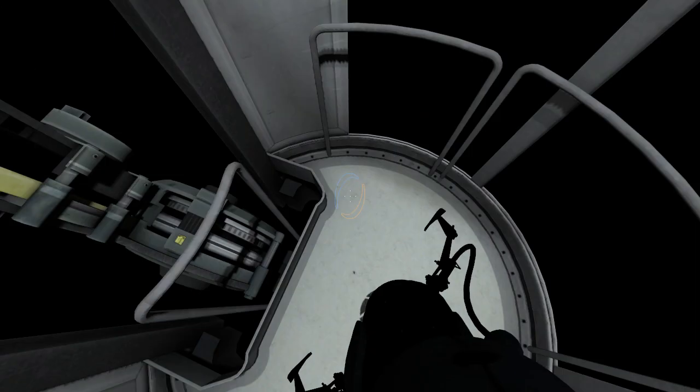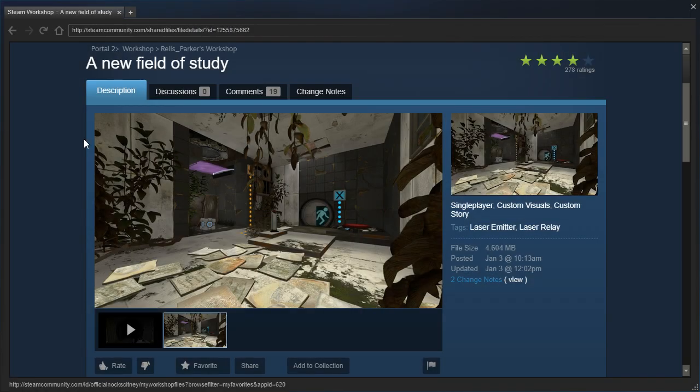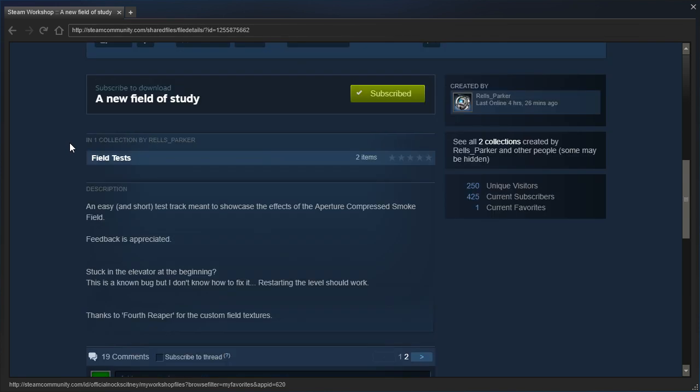Hey guys, I'm LB, and we are stuck in the elevator of a new field of study and fieldwork. Two maps that Rails Parker asked me to check out, or Charlie Wagner, whoever. Charlie Wagner requested these. An easy and short test track meant to showcase the effects of the Aperture Compressed Smoke field. Feedback is appreciated. Stuck in the elevator at the beginning — this is a known bug, I don't know how to fix it. Restarting the level should work.